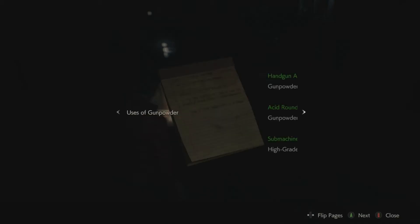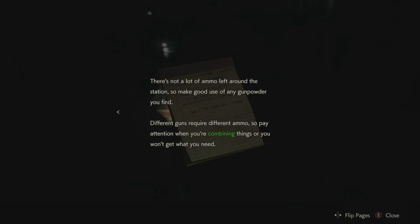Gunpowder uses: handgun ammo is two gunpowders, acid rounds is gunpowder plus high-grade gunpowder which is white, and submachine gun ammo is two high-grade gunpowders. There's not a lot of ammo left around the station so make good use of any gunpowder you find. Different guns require different ammo so pay attention when you're combining things or you won't get what you need - I have definitely made that mistake before.